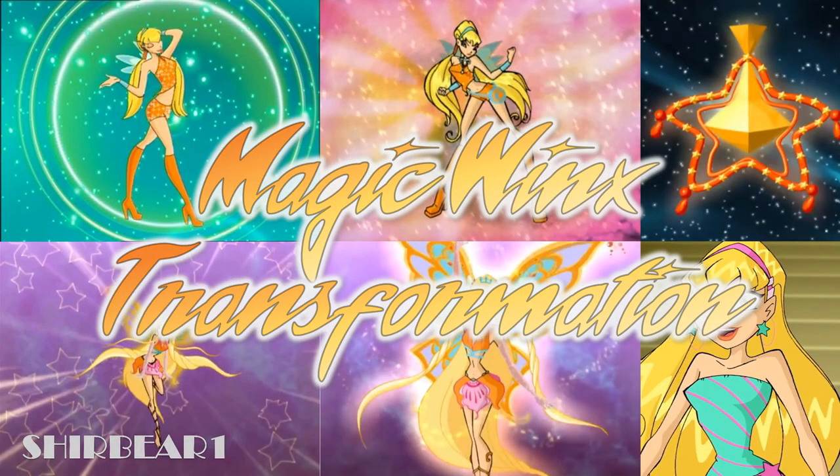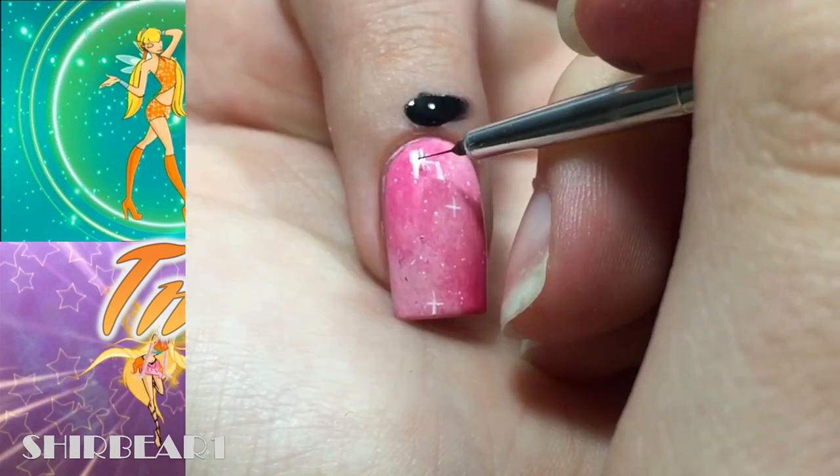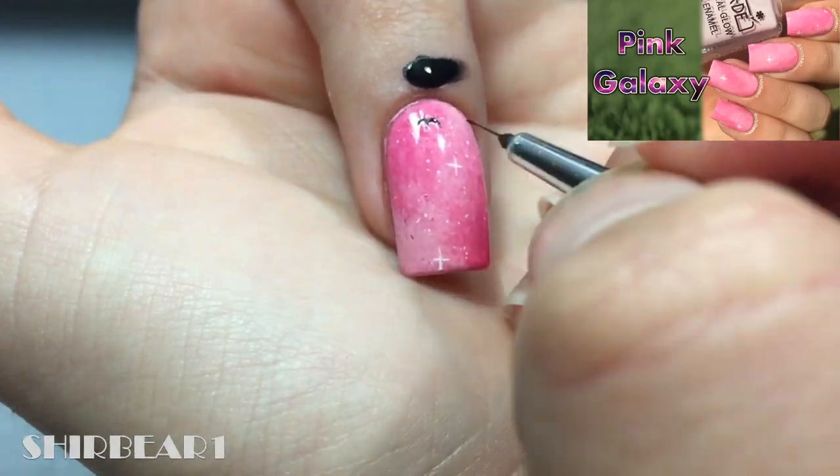Next is the final stage of our turquoise transformation. Start with a base from my previous video and outline her with black.